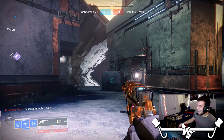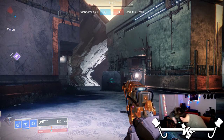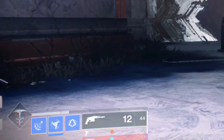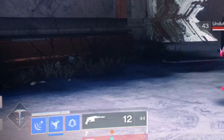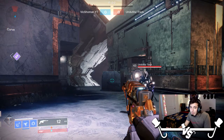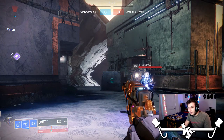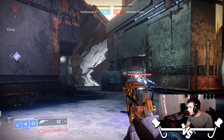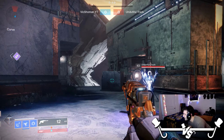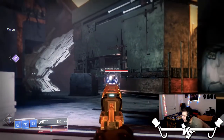Hey guys, Vic Showman here. Recently you may have noticed that Sturm has been showing up a lot more often in Crucible, partially because it got the 120 buff. It can hit pretty much the full damage — 90 to the head — from around 44 meters away. Here we have Ty Shack who's going to help me confirm that; he's got Drang, so we're going to see just how much range this hand cannon has.